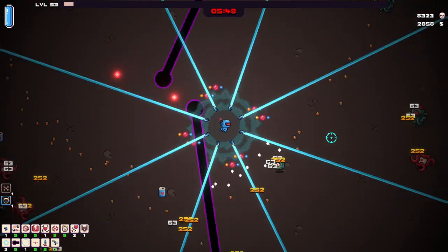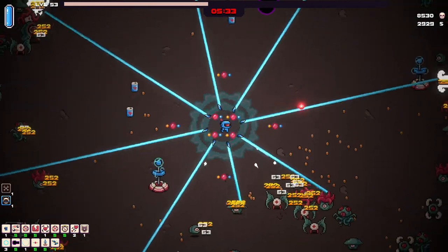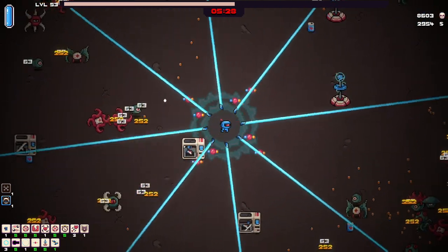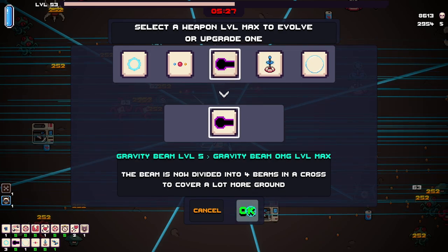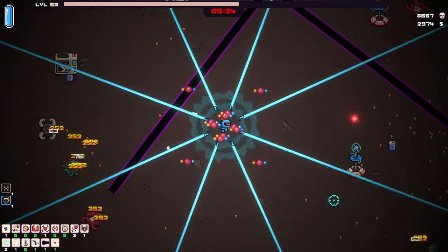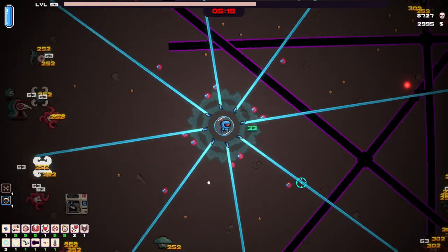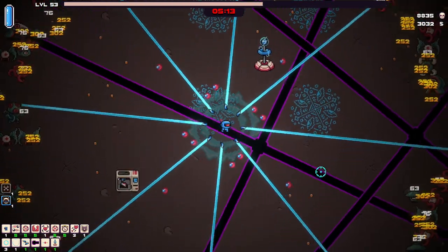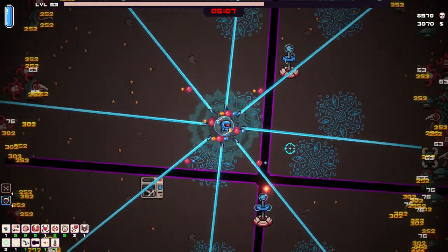Alright, let's see if we can find a printer sitting on the outskirts. Oh, we got a big boy! 252 on my crits. Oh there's one right there — perfect. Oh, there's two? There's three of them? The beam is now divided into four beams in a cross to cover a lot more ground. Atoms level max — oh my god, they're crazy. There's another one! Tesla max. I think we have no other ones that are at max to upgrade, so what I should do is probably wait until we're at a level where we can upgrade the force field.